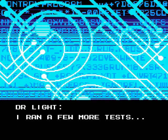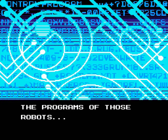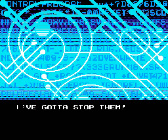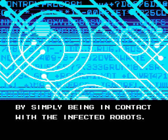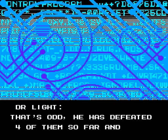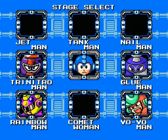Anyway, cutscene. I ran a few more tests. I've never seen anything like this. It's some kind of virus completely rewriting the program of those robots — so that's why they are so hostile. I've got to stop them. Be careful, Mega Man. The virus even seems to be transmitted by simply being in contact with the infected robots. That's odd. The SE has defeated four of them so far and still hasn't shown any sign of infection. That's quite interesting. We'll know more about this plot in the next part, so catch you later, folks.